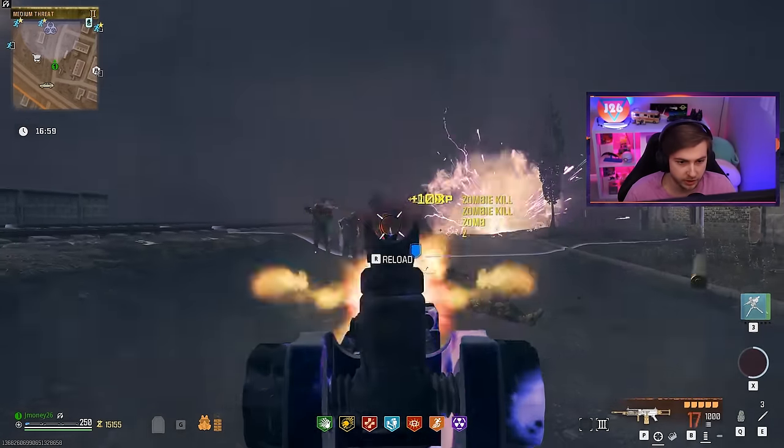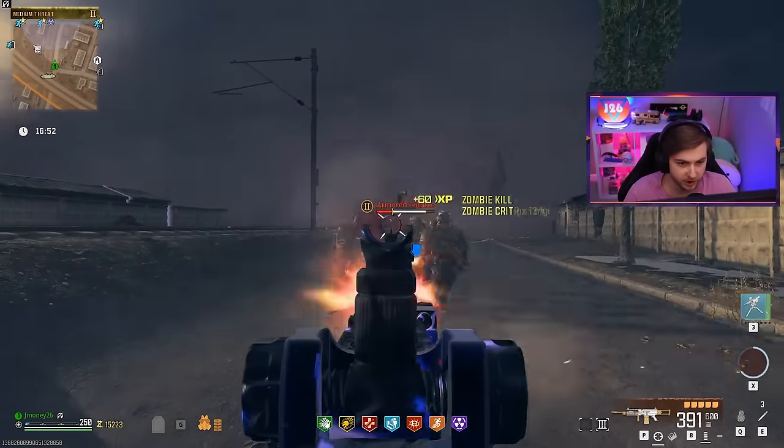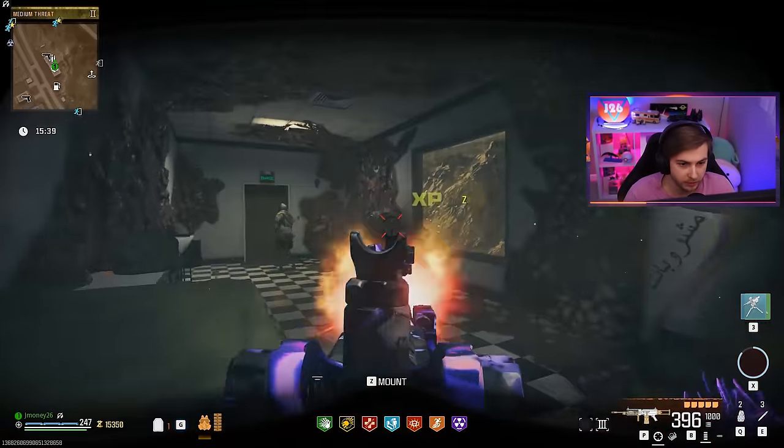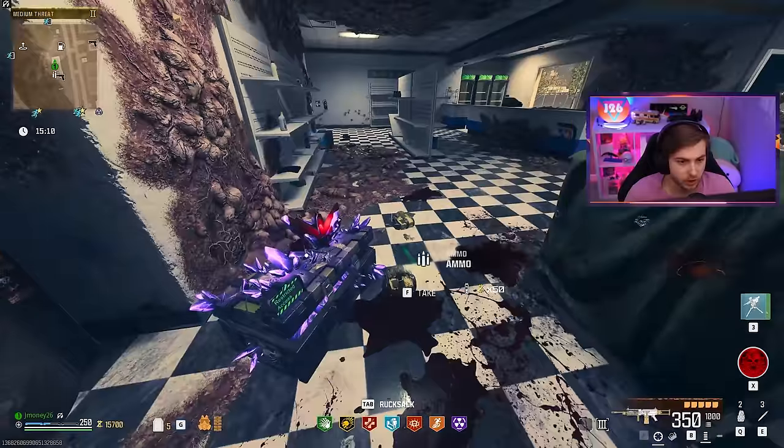It can definitely take them down and it didn't do too terrible against them, but I'm pretty sure most Pack-a-Punched tier three legendary weapons can probably take them down. Now we're on a quest to try to find Napalm Burst before this game ends. Let's hope they have it in this first nest. Nope — brain rot and shatter blast. On to the next one.